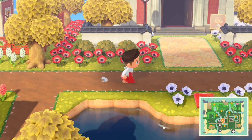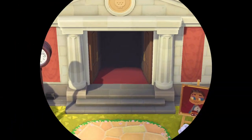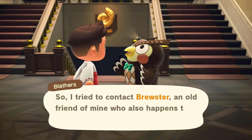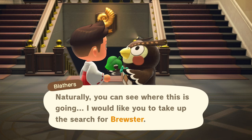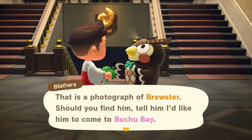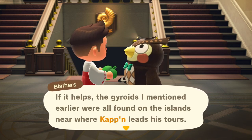The first thing you're going to want to do after making sure you have the 2.0 update downloaded is head straight to your museum and talk to Blathers. He should have a speech bubble above his head. He will mention Brewster and give you a little photo of him, instructing you to deliver a message to Brewster when you find him. If Brewster isn't mentioned or if Blathers does not have a speech bubble above his head, then you need to donate more items to the museum.